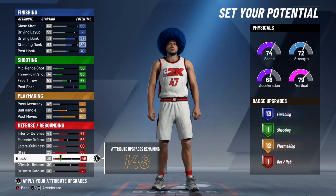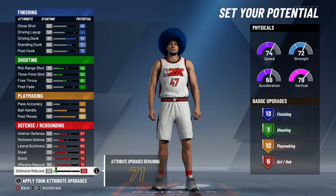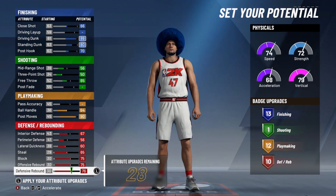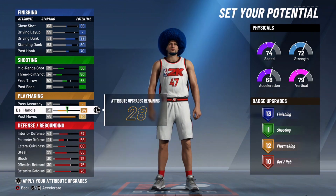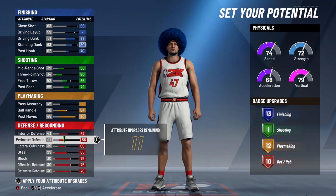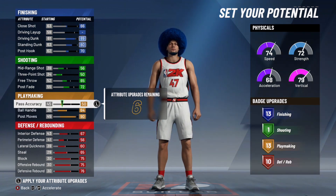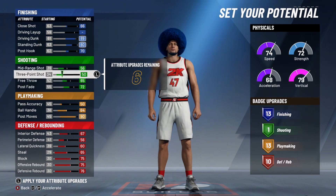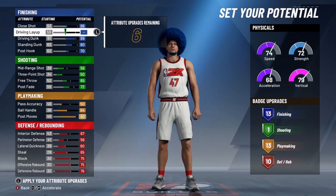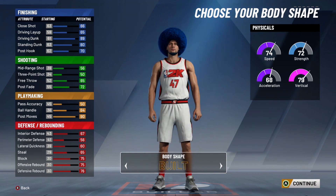For defense: interior defense 67, perimeter 56, lateral 60, steal max that up to 65, block max that up to 75. Get that offensive rebound to 75, then get the defensive rebound to 76. You see, that's 10 defensive and rebounding badges. It's not too elite at defense, but it's gonna give you the ability to do some things, have a fighter's chance. All the badges are really gonna make you more of a defensive menace than you actually think. I put the post fade to 72 — it's decent, you'll be able to hit some post fades, but you definitely don't want to be living and dying there. With the last bit left, go to 50 pass accuracy — that gives you another playmaking badge. It's always a good idea to check at the end of attributes to see if you can get more badges somewhere.